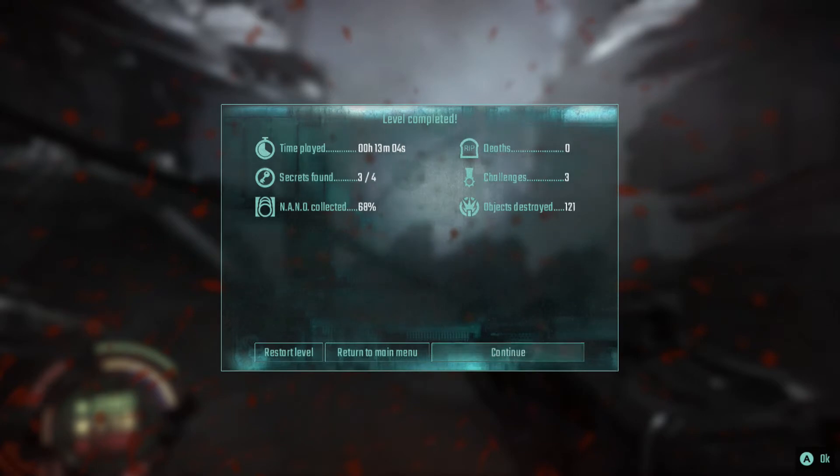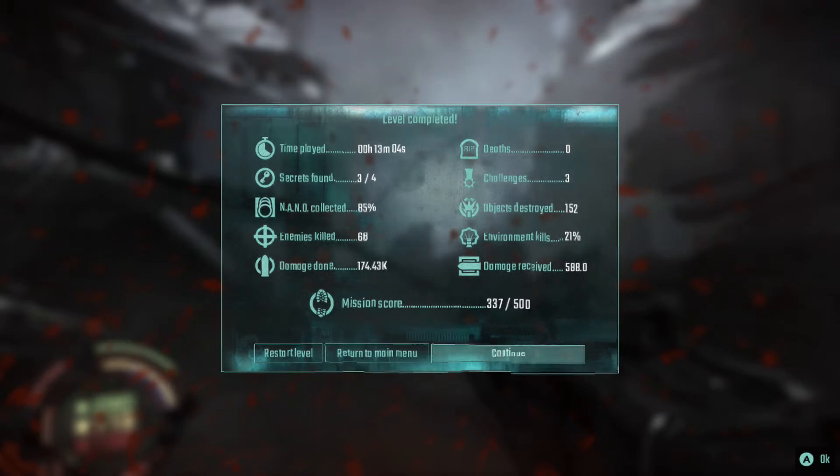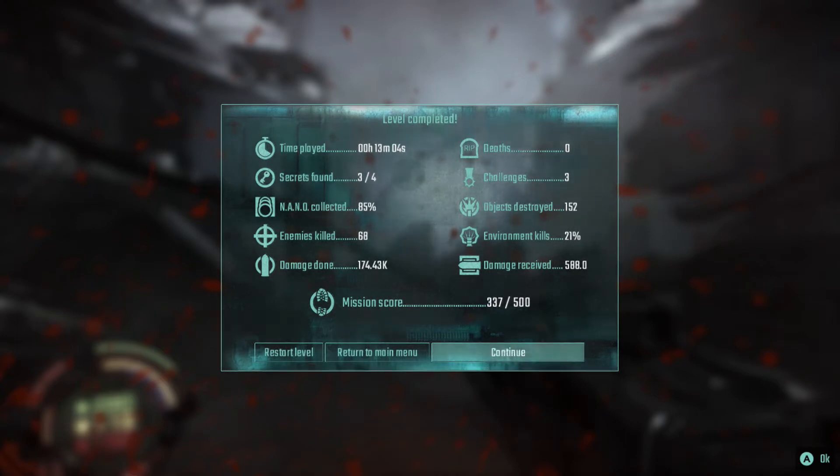I am coming to the end of the level here. This is the stats screen again — it shows how long it took you, how many of the secrets you found, how much nano you collected, and all the other stats, and you just want to improve your score. I've got 337 out of 500 points for that level and for me that's just not good enough — I want to hit at least 450. I obviously haven't done enough environmental kills, maybe the damage received was too high, didn't destroy enough, didn't get the time down. So there are all those factors to consider, and you are going to get a lot of replay value.